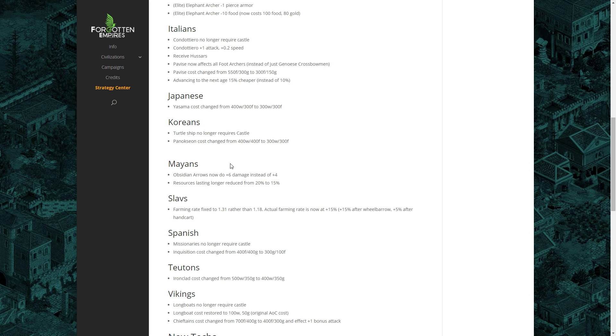For the Koreans, the Turtle Ship no longer requires a Castle. You never really see the Turtle Ship because who wants to build a Castle when playing a water map? Now as the Koreans you can actually make Turtle Ships without needing that Castle first. It's all about opening up possibilities and giving players more options, and it's going to make the water game even more entertaining alongside the buffed Fire Ships and Demolition Ships in the Feudal Age.